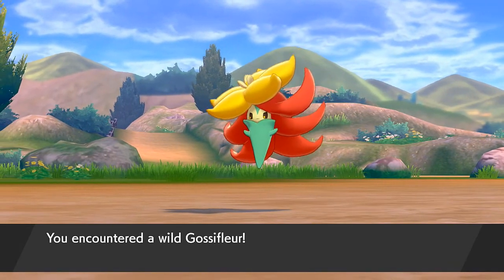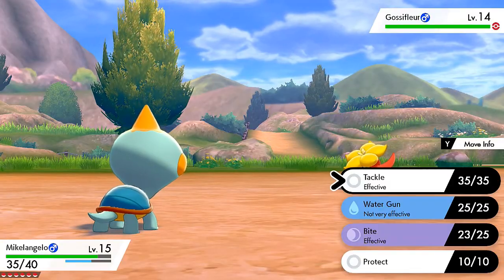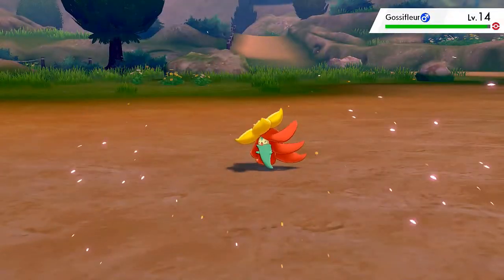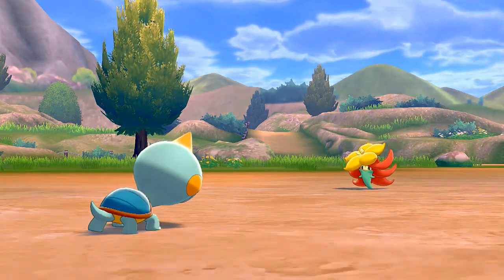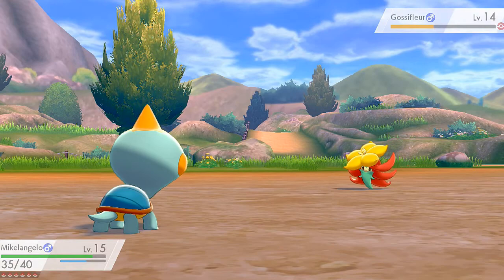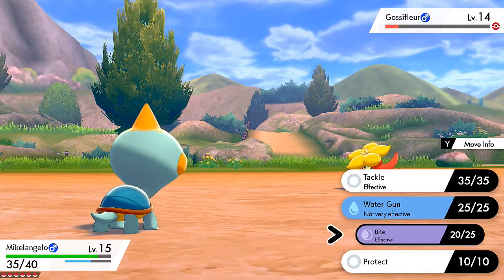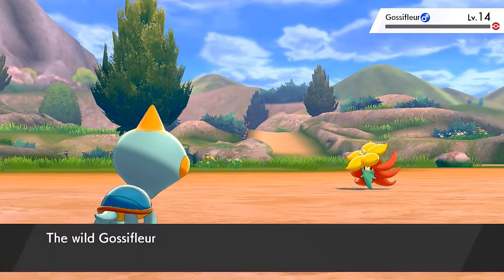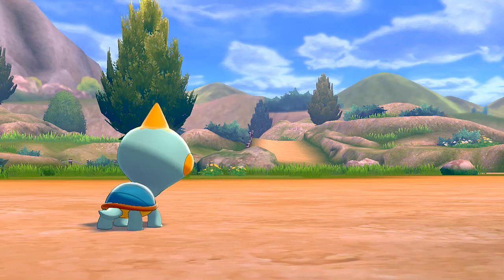Of course I get attacked again by another Gossifleur — it doesn't look happy because I caught its friend. The more powerful one attacks, but no worries, I'll train them using Pokemon jobs. Another Bite attack from Michelangelo, then it tries a Sing attack which doesn't work. More Bites — it flinches and then Gossifleur is defeated.